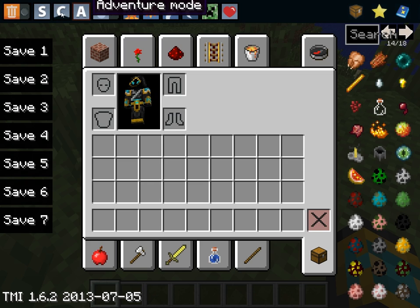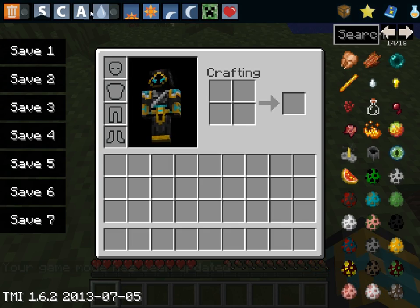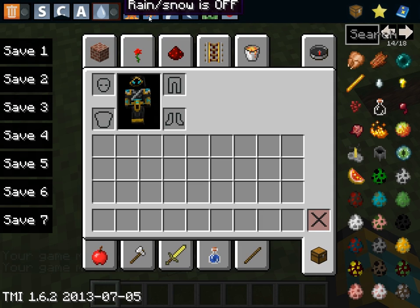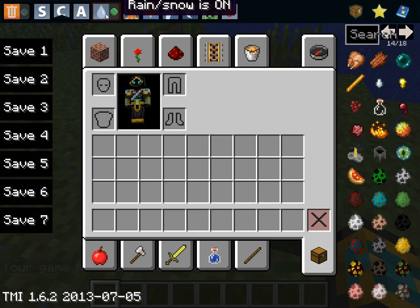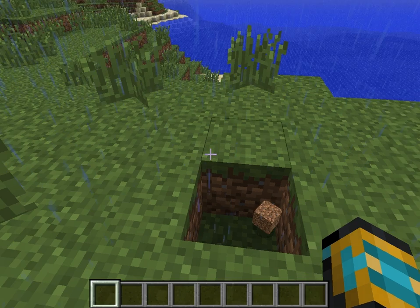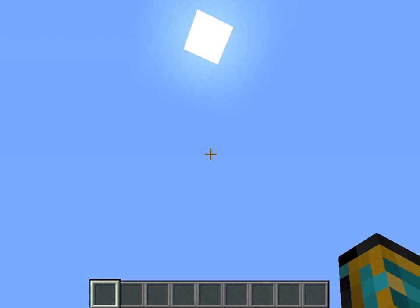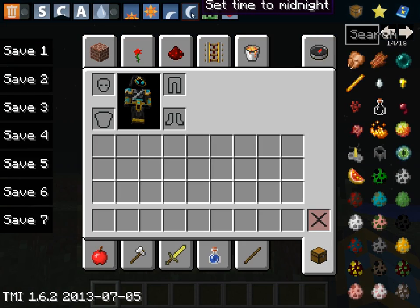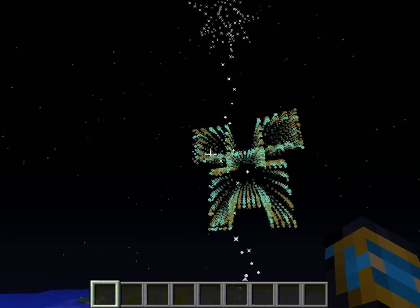And then you can change your game modes up here without having to type it — survival mode, adventure mode, creative mode, and then rain. Start raining. I don't like the rain. Sunset, sunrise — you can set the time. Noon. Sunset and midnight. So it's midnight — creeper face.